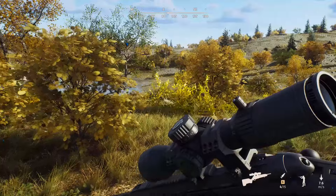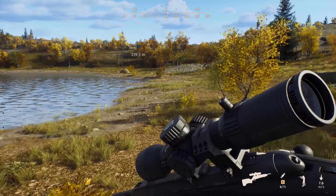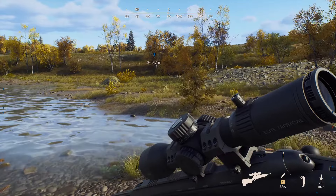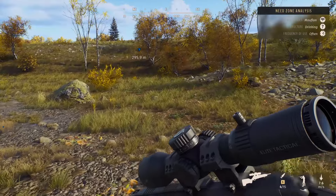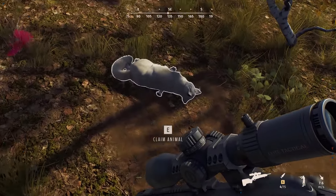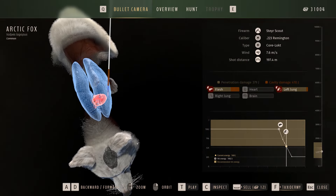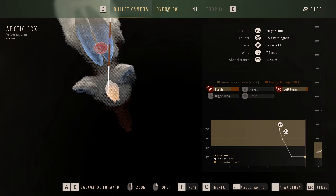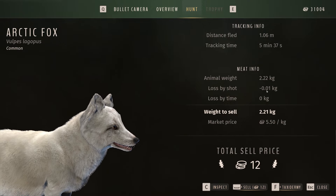We shot the arctic fox with the Steyr Scout. We'll run over and collect this first, then go and see how we did on the reindeer. I was waiting for it to turn so we could get a nice clean broadside shot with the Steyr Monoblock .308, which is one of the community's favourite weapons. What is your favourite weapon to use in Way of the Hunter? Is it a rifle, a bow, a crossbow? Is there any weapon you'd like to see come to Way of the Hunter? I've seen quite a few people talking about muzzle loaders — they'd be interesting, wouldn't they?